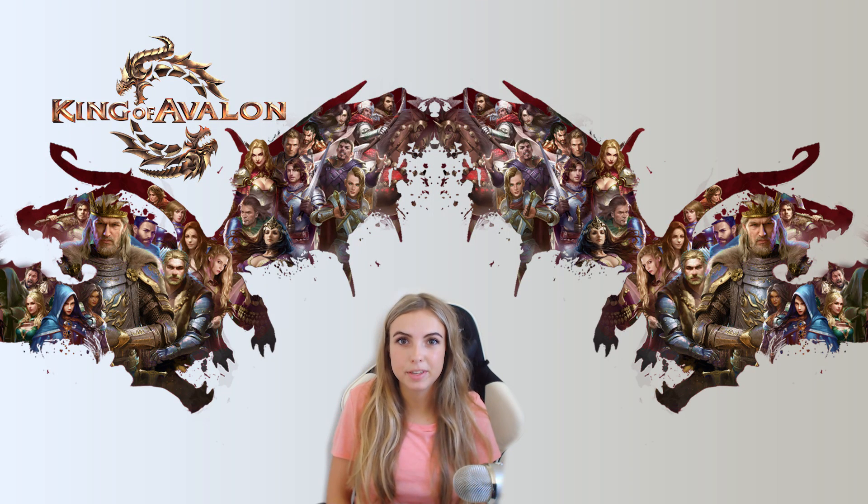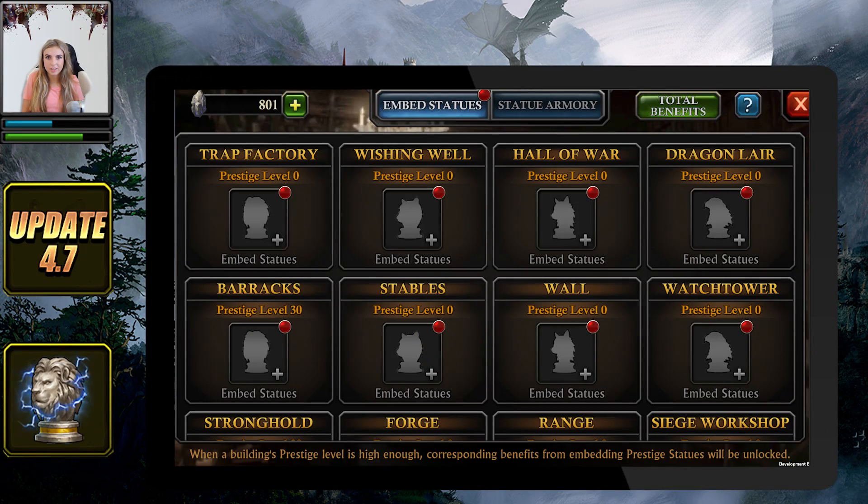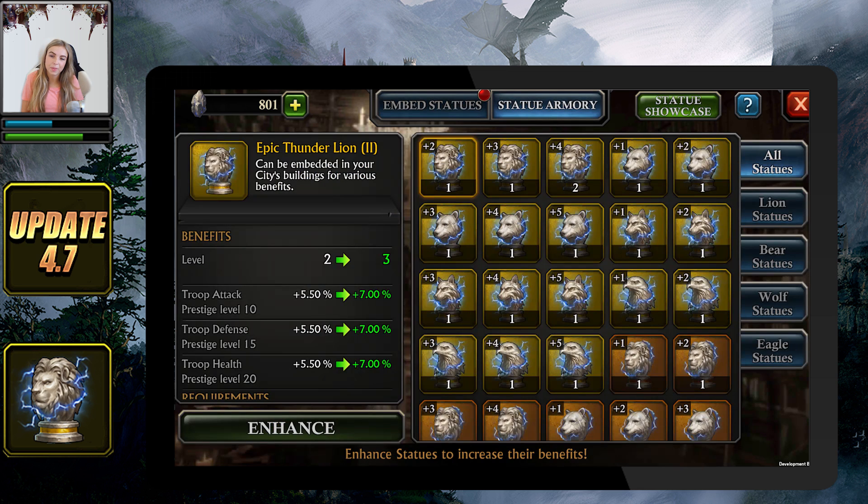This update will introduce new items for your building that will work in pair with the prestige level. From your city, tap on your stronghold and then on prestige statues. Before we see how to use them, let's get some more knowledge about them.